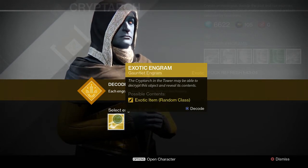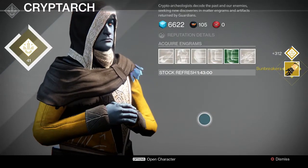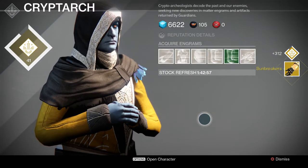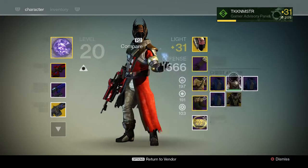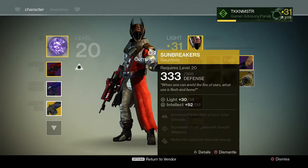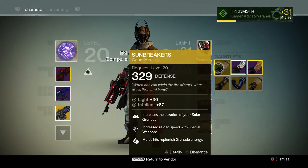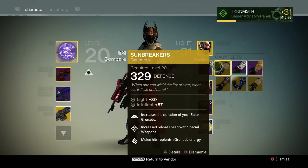Here we go — what's it gonna be? Let's see. Sunbreakers. Well, at least it's a Warlock piece. Whoa. Let's see — this is what I already have. So... 99 intellect, 87 intellect. Actually these are the new ones with 36 light, so I can go and junk the old ones.